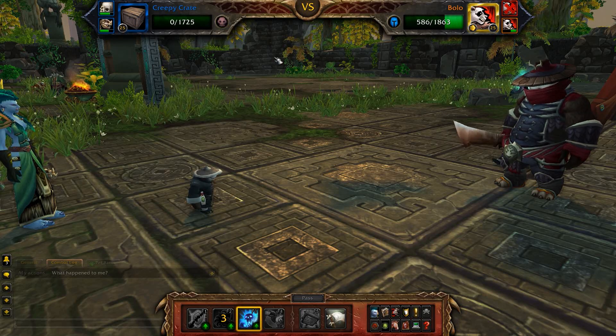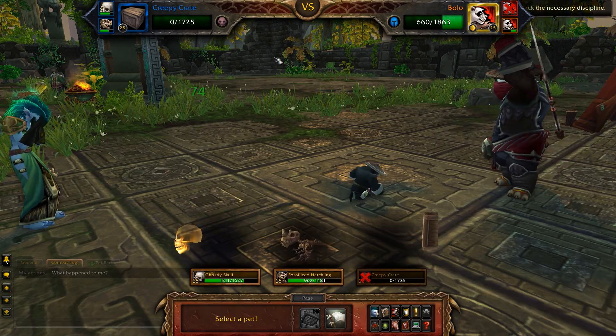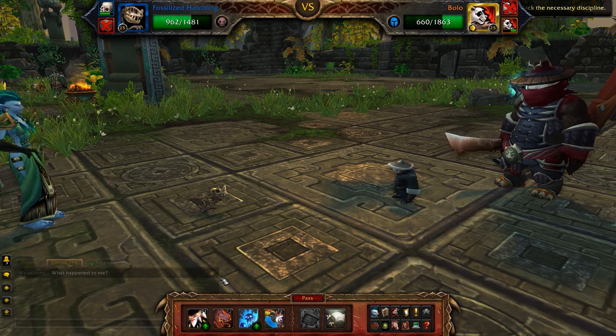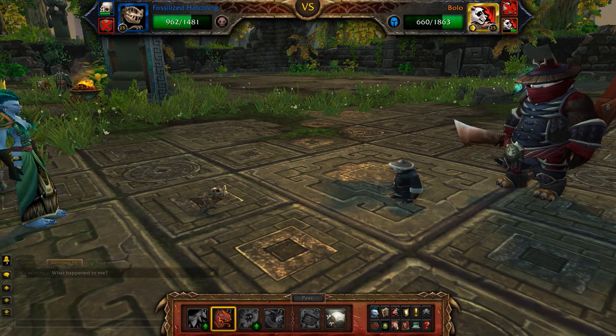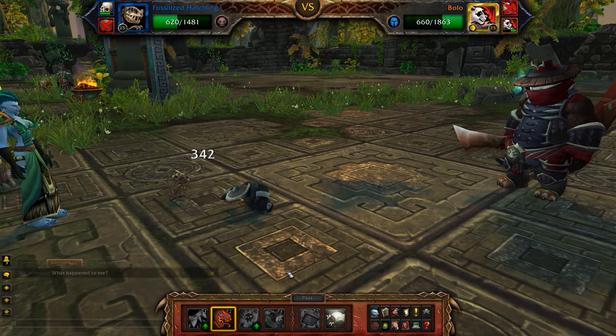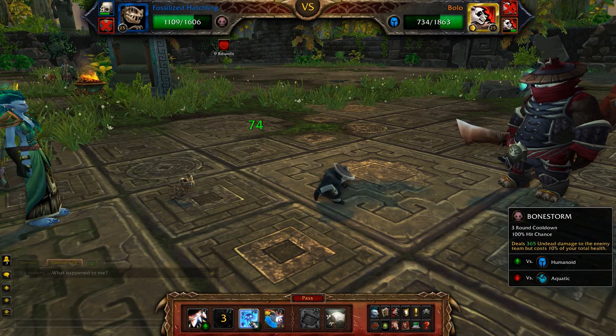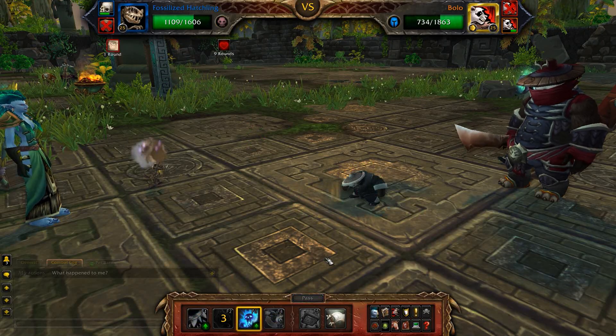Now that your Creepy Crate is done, we're going to bring up Fossilized Hatchling, who has additional Bonestorm. He also has Ancient Blessing, which is going to help keep his health really high. So make sure you're doing that on cooldown, which is going to help you last a little bit longer against this guy. So we're going to hit Ancient Blessing. Let's Bonestorm again — why not? I'm liking the Bonestorm.